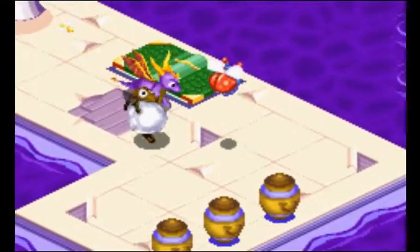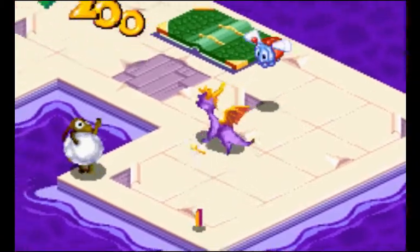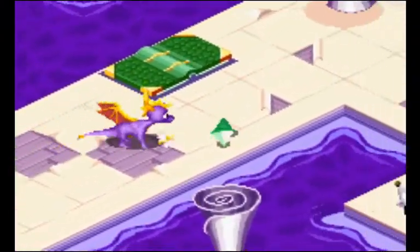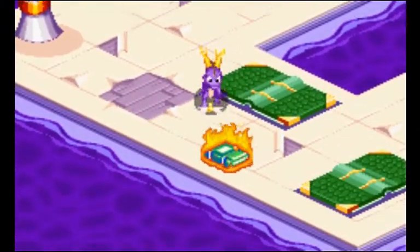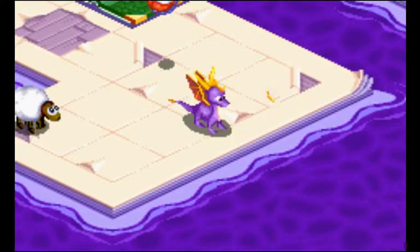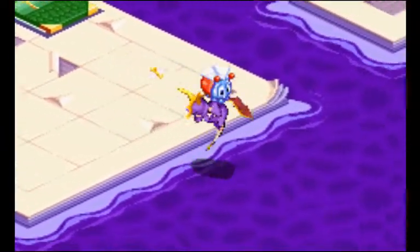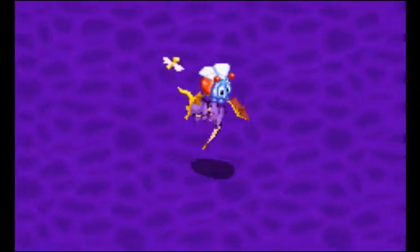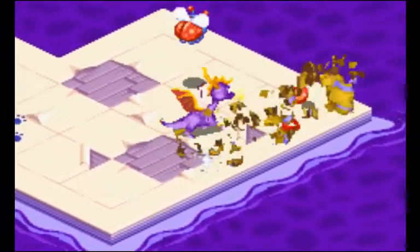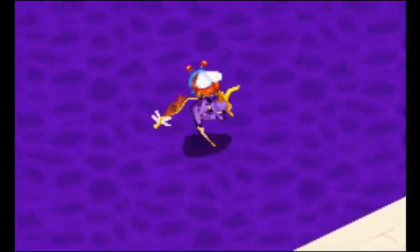Sometimes these levels have glides where you can't really see where you're going, so you just have to find somewhere to fly from and then try to get to where you need to go. There's also a button that just lets you look around. These paw prints do something later in the game — they basically lead to a secret area, but you need a specific item to get there first.